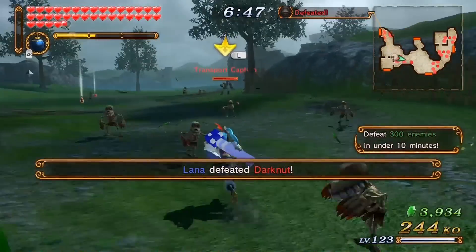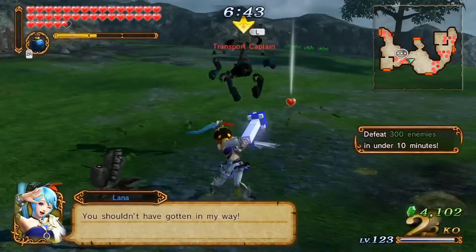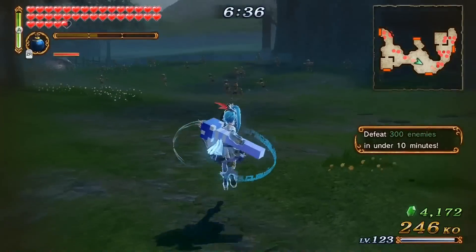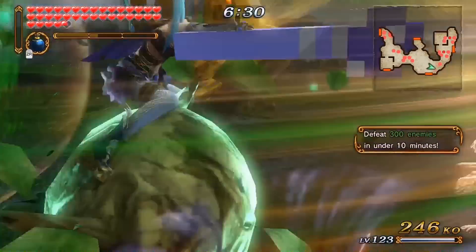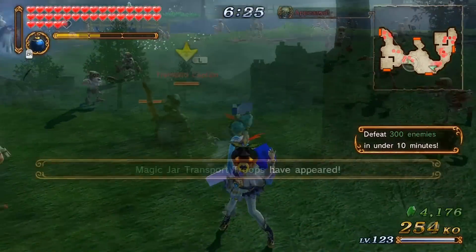Right before you summon the giant icicles in that combo, if you just do that, you'll summon like three Deku Scrubs. Anyway, let's go ahead and see what her magic is when you unleash it. She kind of spears enemies.